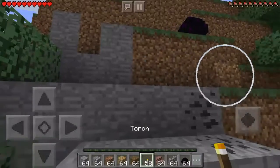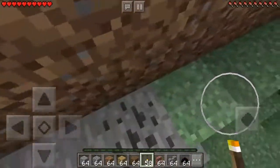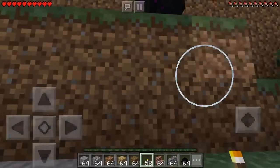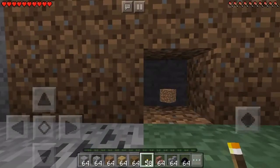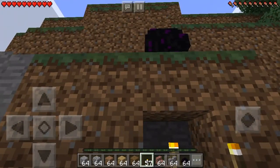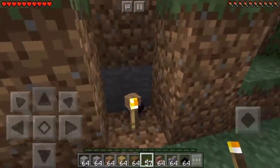Also, if your ender dragon egg is on the ground, you gotta dig down and then dig one block under it. Put a torch where you just dug, then dig right underneath the ender dragon egg — it will fall into the torch and you just pick it up.